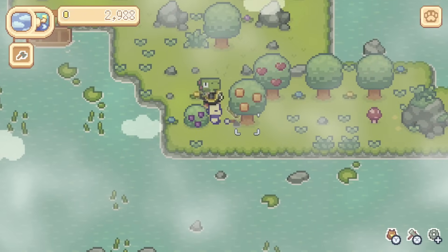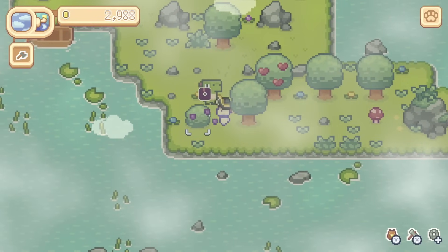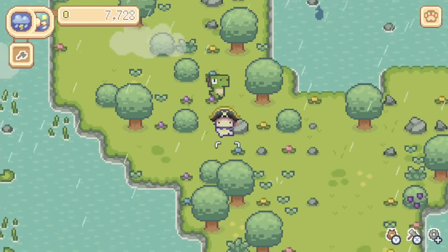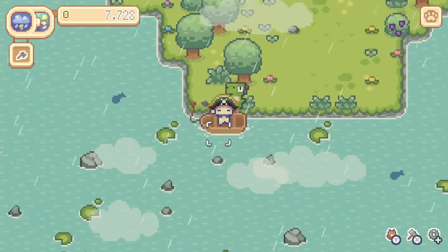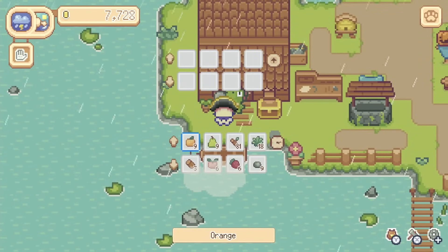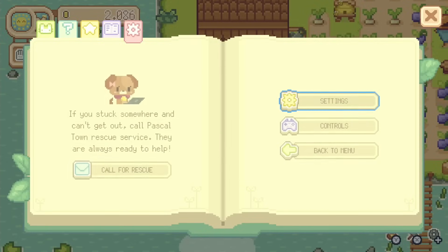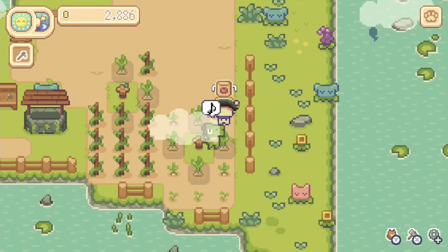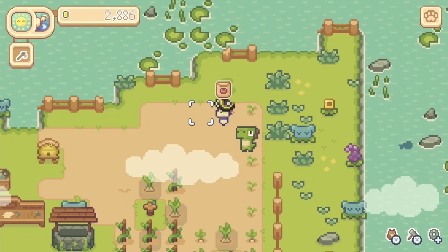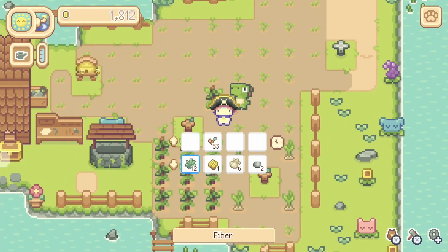There are also some nice weather effects such as fog, in which loads of mushrooms will grow and you can harvest and sell them, and a thunderstorm with lightning bolts striking the ground. It just adds a bit of variety, and there's different music attached to those weather effects, with rain also being very useful because you won't have to water your crops. On the calendar you can actually see which days it's going to rain, and the weather forecast is accurate, so you can plan out when to go on trips to other islands rather than worrying about watering crops.